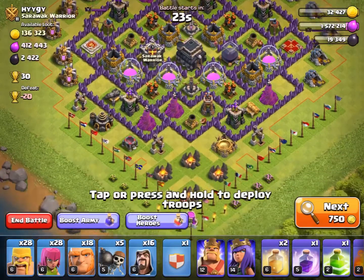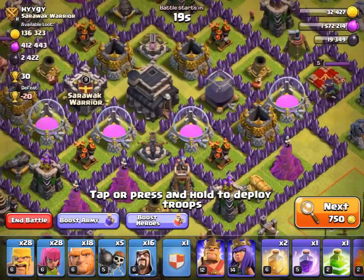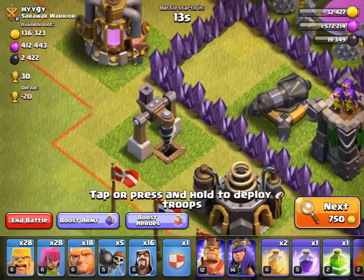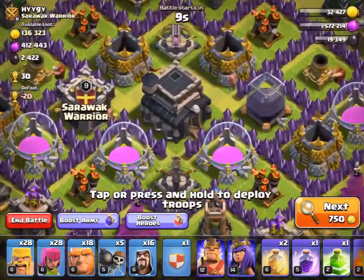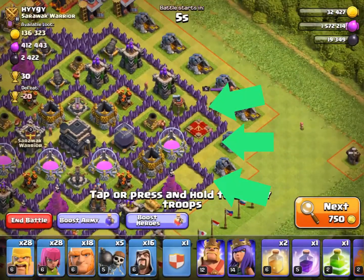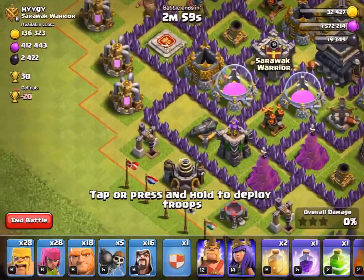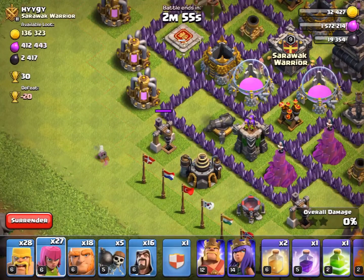We'll come back on how we attack things. You've got to identify the Dark Elixir storage — obviously, right next to the Town Hall, perfect — and the drills: one over here, one over here, and one right here. Normally, I take the Town Hall, find the Dark Elixir, and draw a line between the outside of the base and the Town Hall going through the Dark Elixir. The drills are over here, and with some archers you can sometimes get lucky.